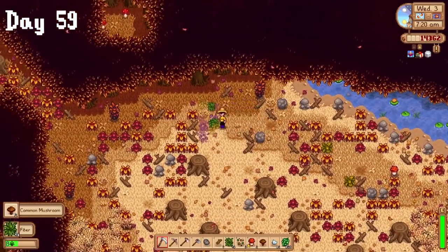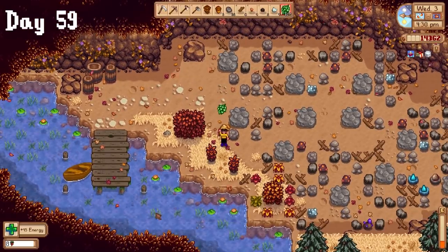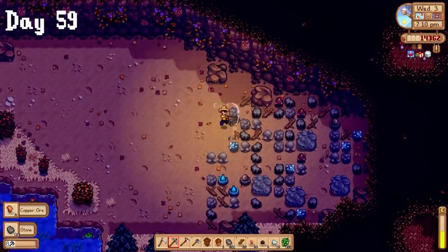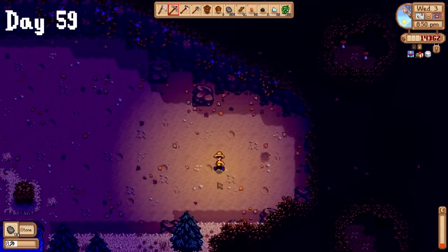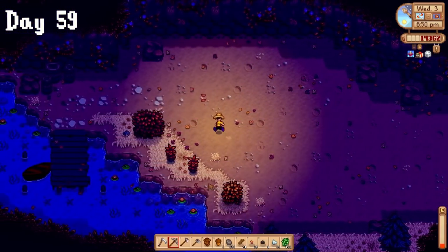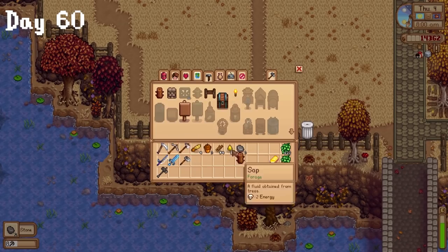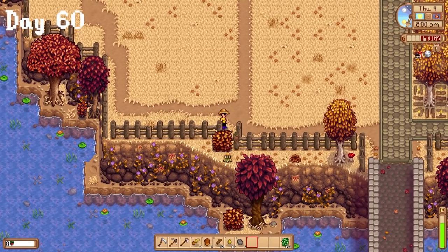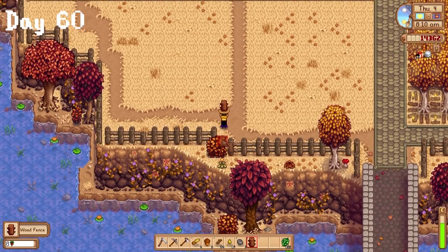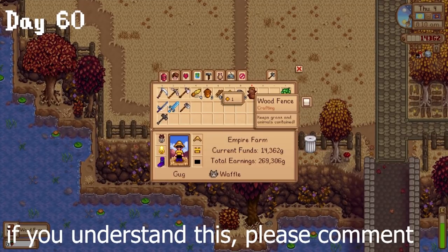I cleared both of the new areas on my farm and more of the farm in general, making sure to clear the rock area as satisfyingly as possible for a cool sped-up time lapse. In the rock area, I found a secret path blocked by a meteor, so I instantly prepped my pickaxe for an upgrade. I placed some more fences on day 60 and started getting my animal area completely ready — though it wouldn't let me place my fence in one spot even though it would make the area look ten times better. Valve, please fix.